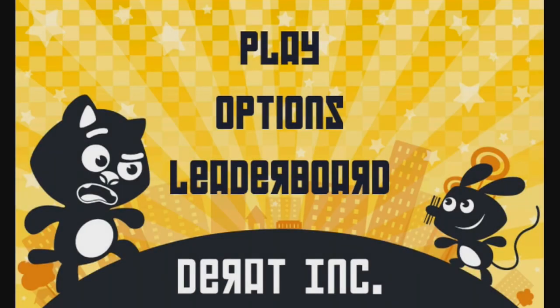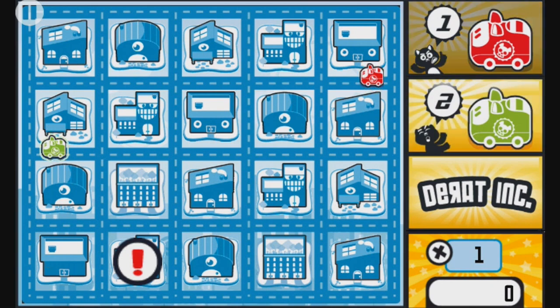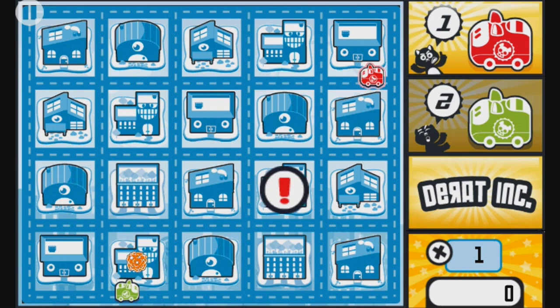Games don't necessarily have to be complex to be thoroughly enjoyable, something the cats over at Bumblebee Studios understand all too well. Their latest game, D-Rat Inc., for both iOS and Android, is about as simple as they come.